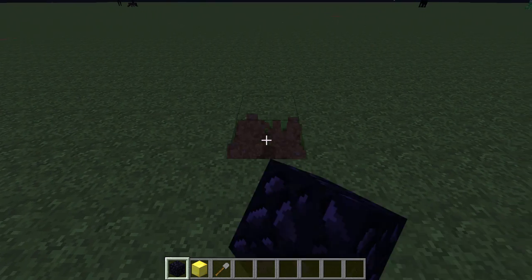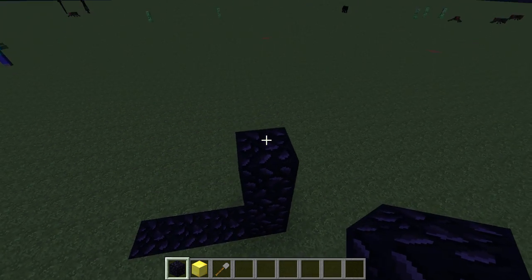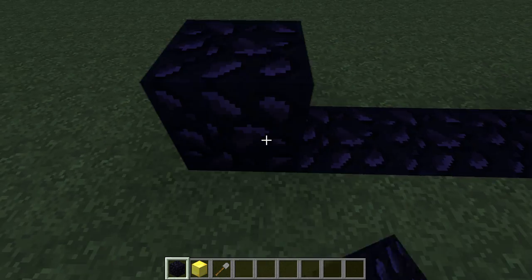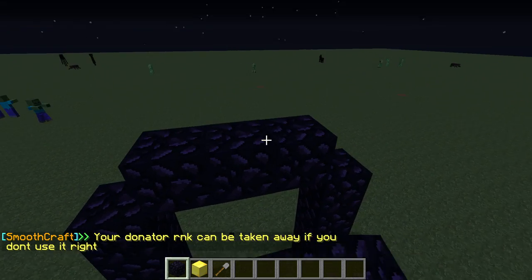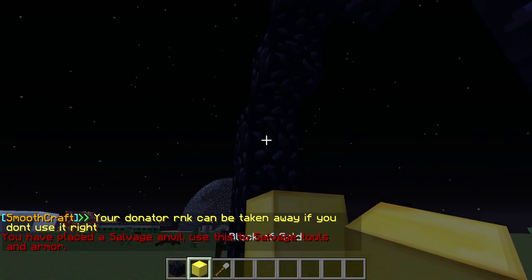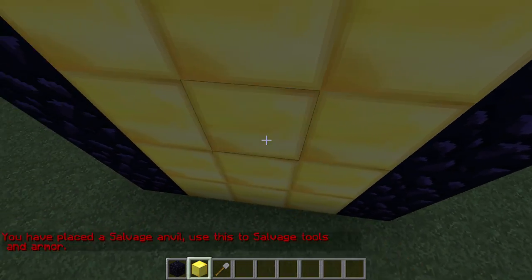This is going to be my portal. Give it a cool shape. Now where you want the actual portal to be, you are just going to fill that with gold blocks, like that.